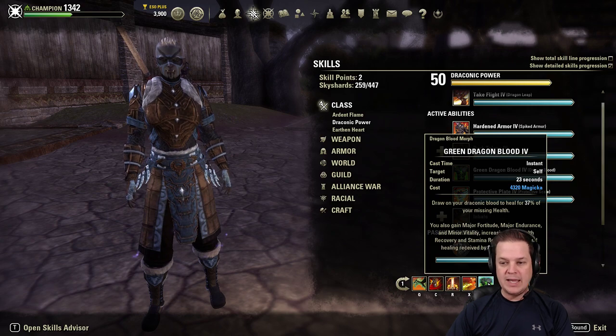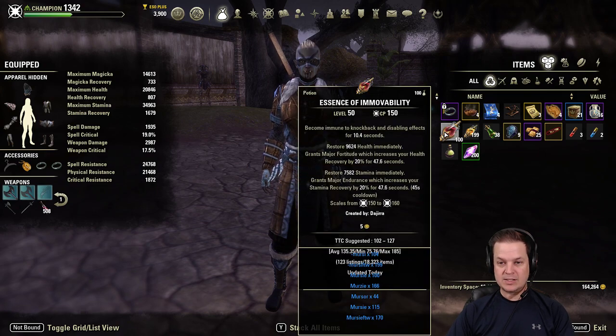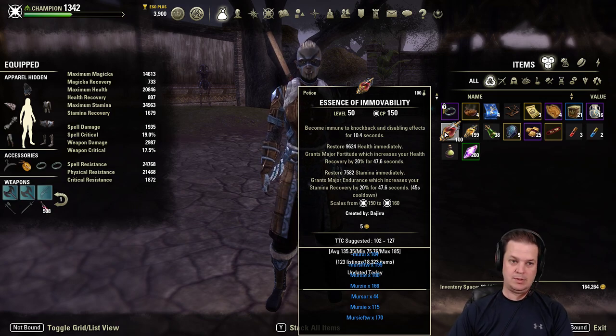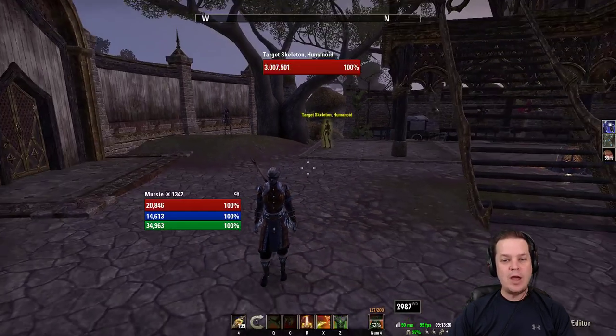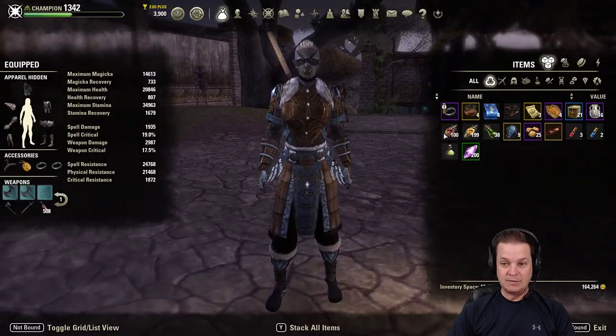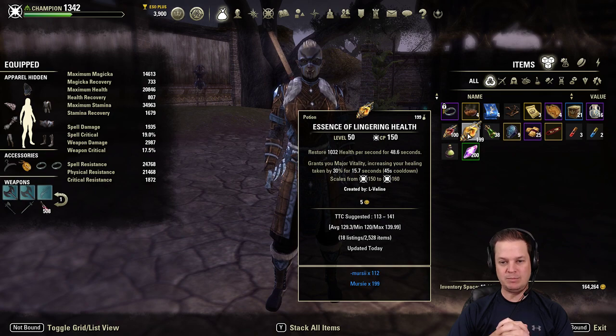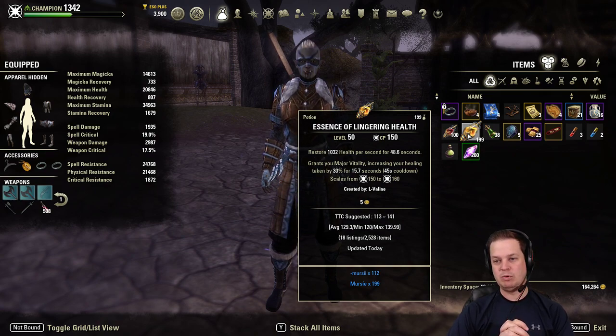Now some of you might say: why would you run that when you already get Major Endurance and Major Fortitude on your Essence of Immovability pot? That's a great point — you do. But we're not going to run Major Fortitude, health, and stamina on an Essence of Immovability pot. We're going to actually run Essence of Lingering Health — we're going to get a thousand health per second for 48 seconds.